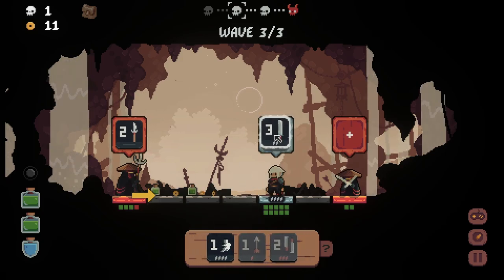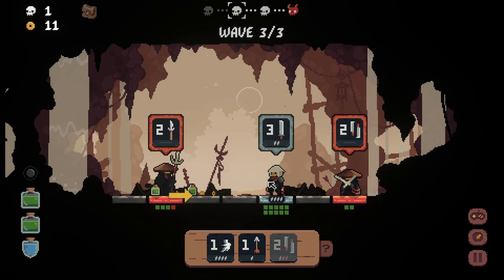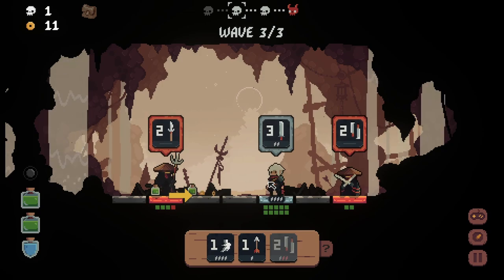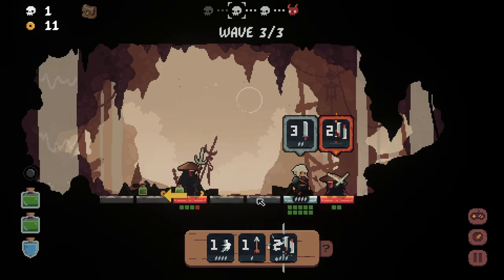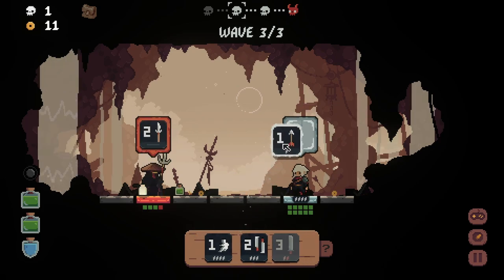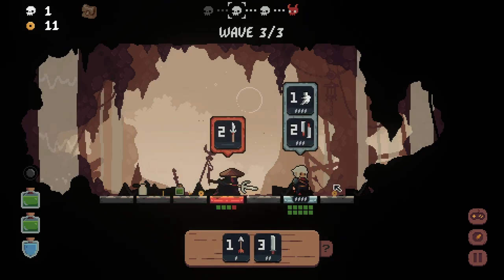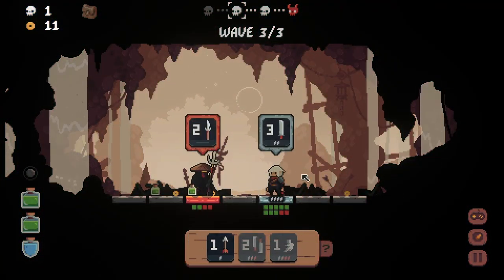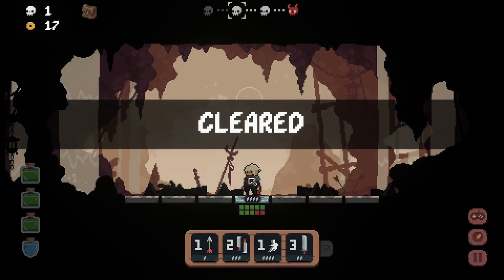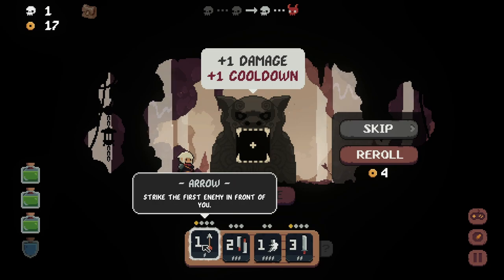We'll just kill this guy. Then if we get a three in here — oh we're in trouble, we have to go forward first. Actually we could turn around and kill this guy. Oh no — wrong move. That was my fault.